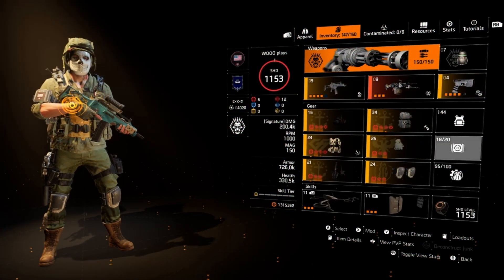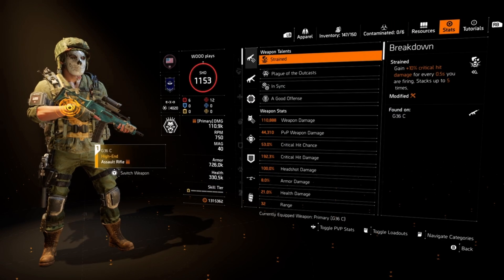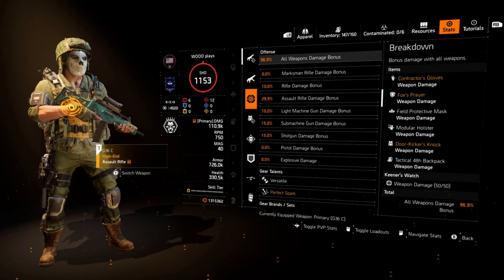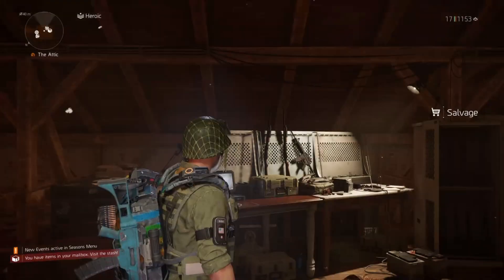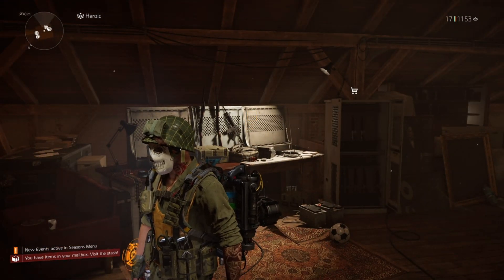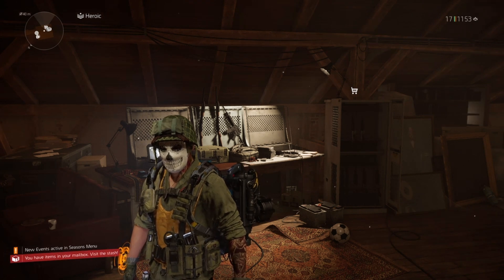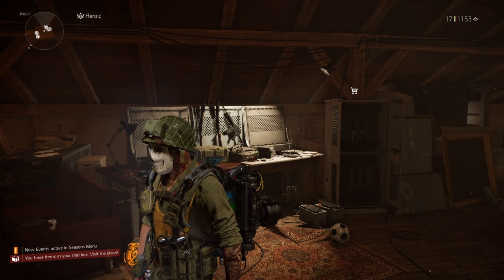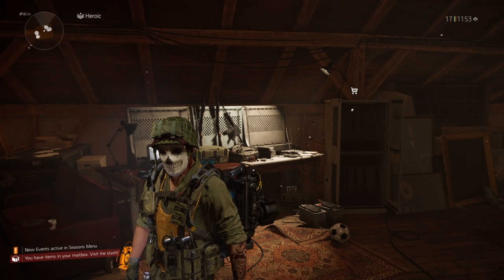That's the build. Skill haste isn't relevant — this is all about DPS output. Overall weapons damage bonus is 96.9%, with both AR and LMG damage on top of that. It's a great fun build for PvE. I've run plenty of heroic content and a couple of legendaries with this — in one legendary I was the top DPS. It's a viable, fun build for any content.